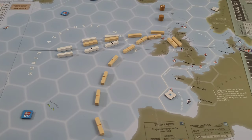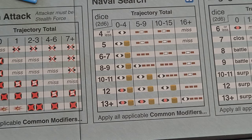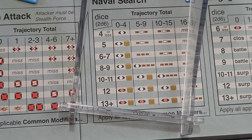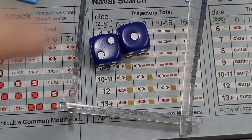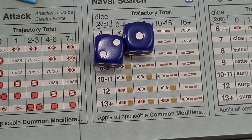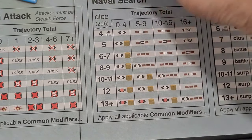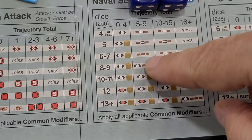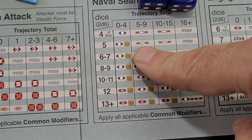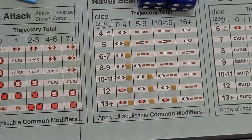Our next move is a naval search. We are in this column right here, plus two to our die roll because of the coordinating task force. We need a good roll here. And once again, we are rolling the second worst possible result — snake eyes being the worst. This is a five, so we get a lapse action. We remove that trajectory.